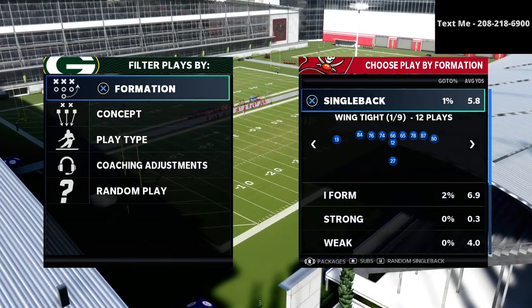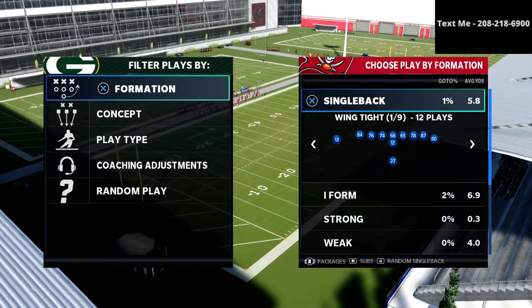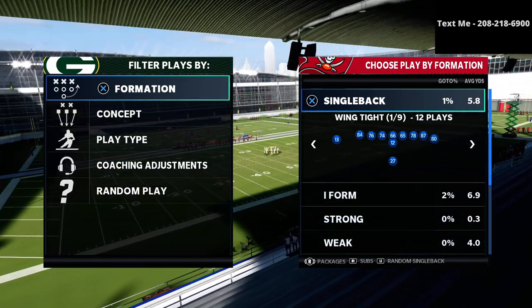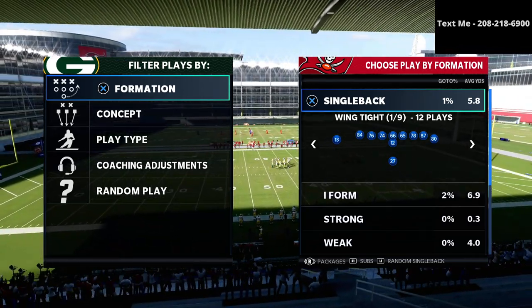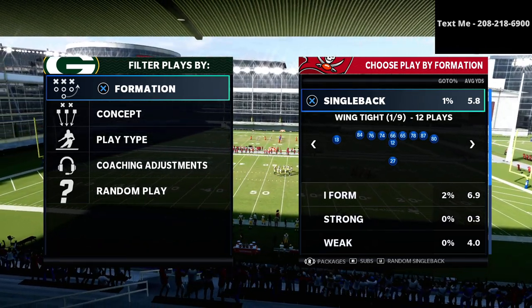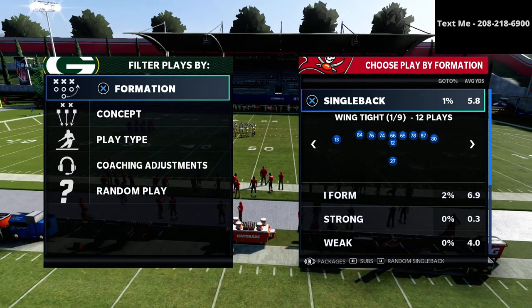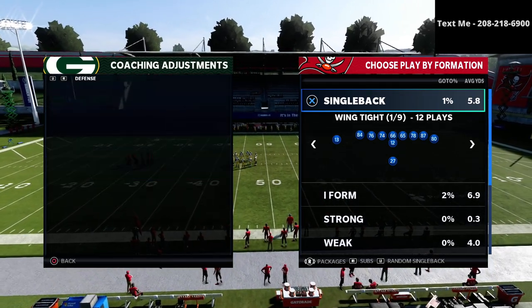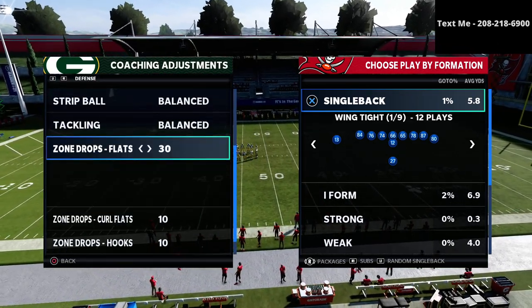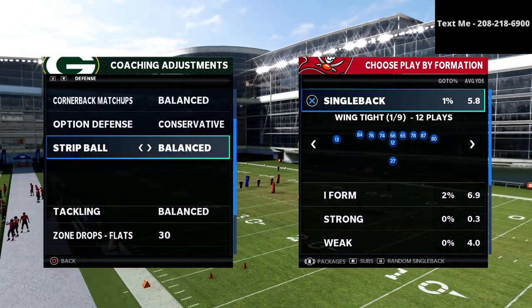I wanted to talk to you about a defense that I find is actually rather difficult to beat if they use these specific adjustments to their zone drops. That's the cover 2 unpressed. So if a cover 2 is not pressed and they have their cloud flats set to 30 yards, you're going to find that this is actually a really hard defense to beat. I've got my coaching adjustments here — my flats set to 30, my curl flats set to 10, and my hook curls are set to 10.